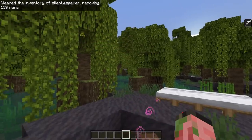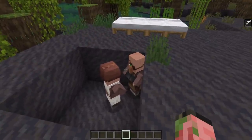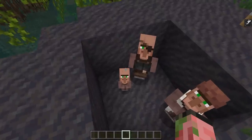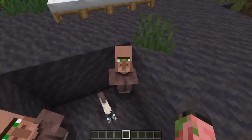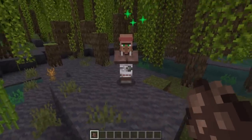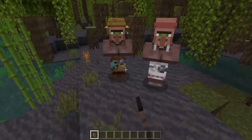If you have a villager breeder in a mangrove swamp biome, the babies will not actually be the regular swamp villagers. We got ourselves a baby villager, we just need to wait for it to grow up and see what variant it is. Both of our villagers have grown up and they're just the regular plain villagers. You can also demonstrate this bug by summoning a villager in a mangrove swamp, and it is a regular villager and not a swamp villager.